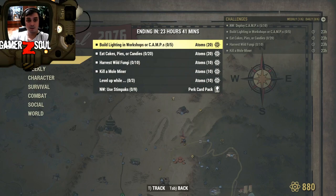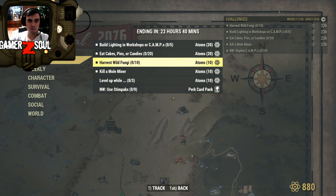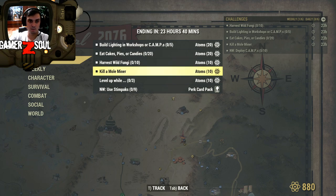Alright, so today it looks like we have a pretty easy 60 atoms to be honest. Build lightning lights basically in the workshops or camps — I'm gonna do that in a workshop. Then eat cakes, pies, or candy — 20 of them. Harvest wild fungi and kill a mole miner.